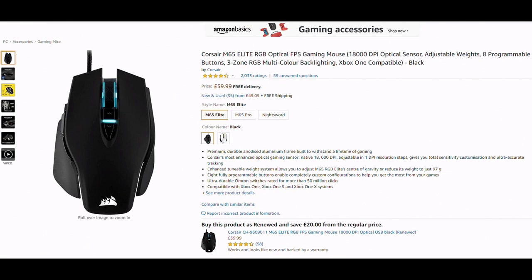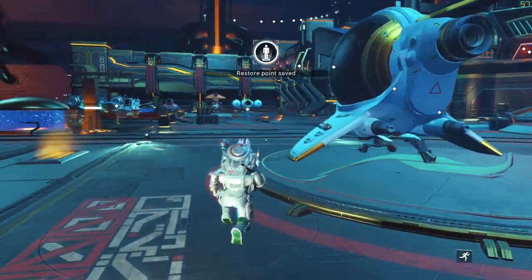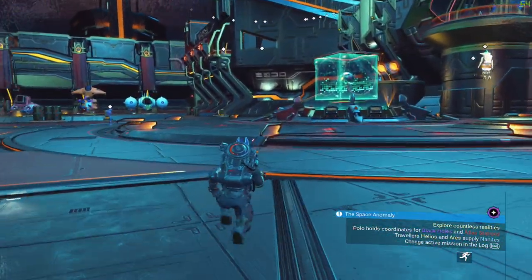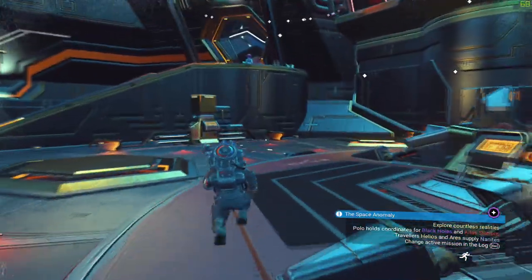The very first thing you need to do is be in the anomaly and jump in and jump out of your ship. This is going to create a save point, which is very important for this glitch to start working.